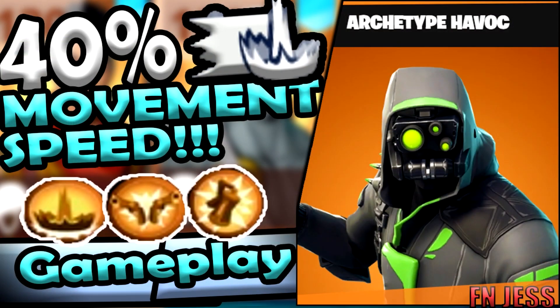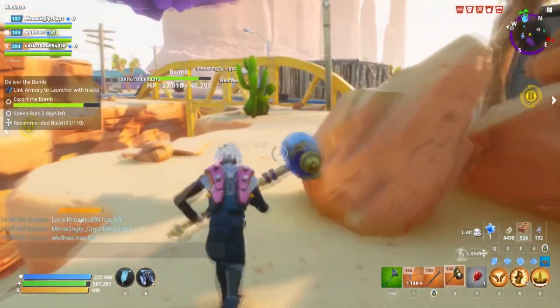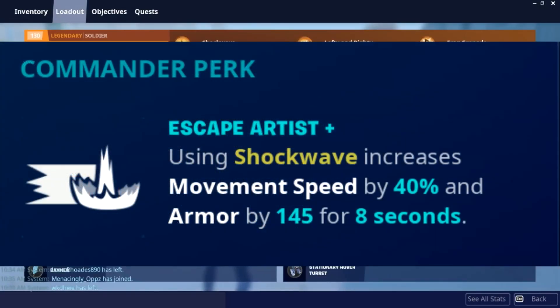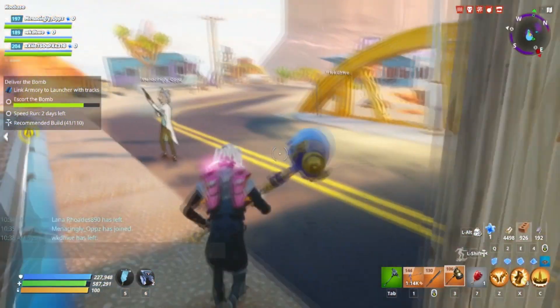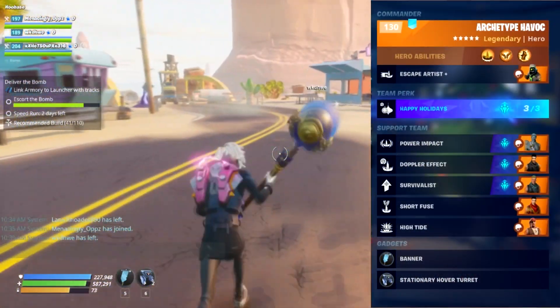Alright, so we got Archetype Havoc. He gives us 40% bonus movement speed and 145 armor. Now, I don't really know how this stacks into the gameplay, but we do know that this is significantly higher than that Bombard — Kyle, whatever hero class that is. So that's the loadout.